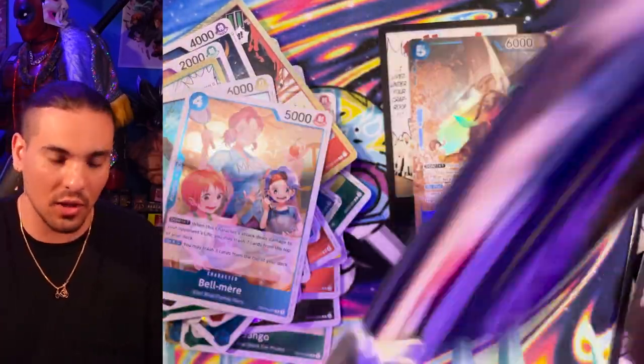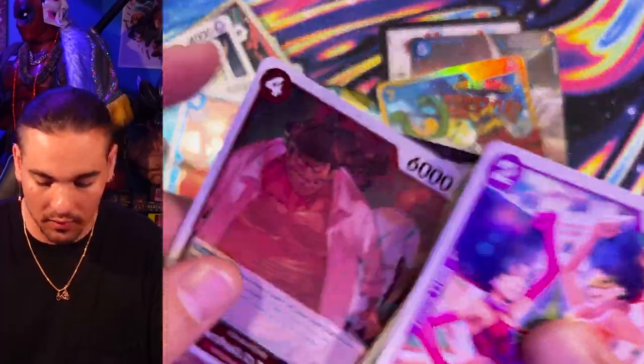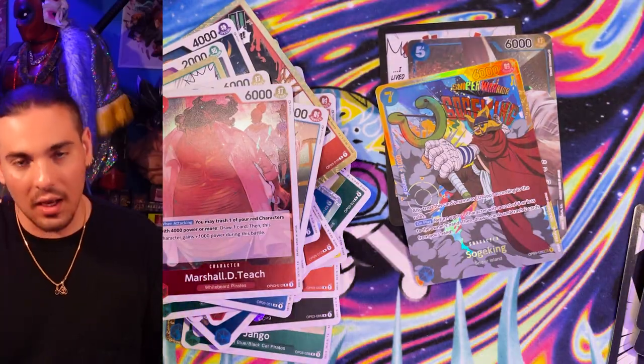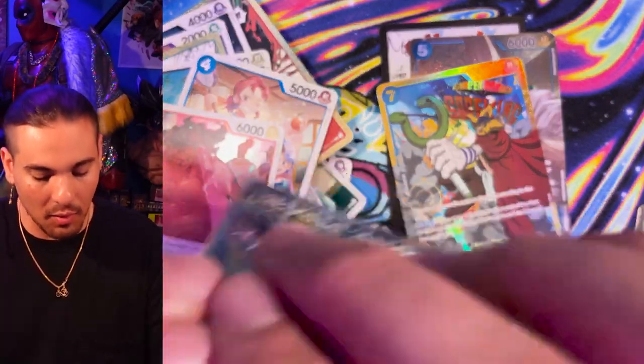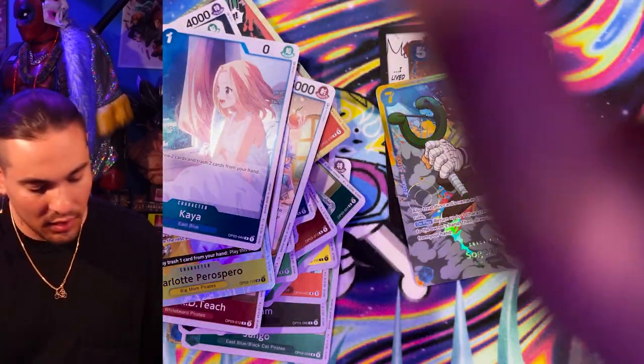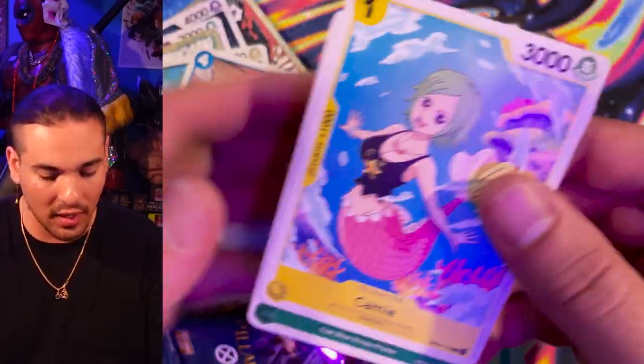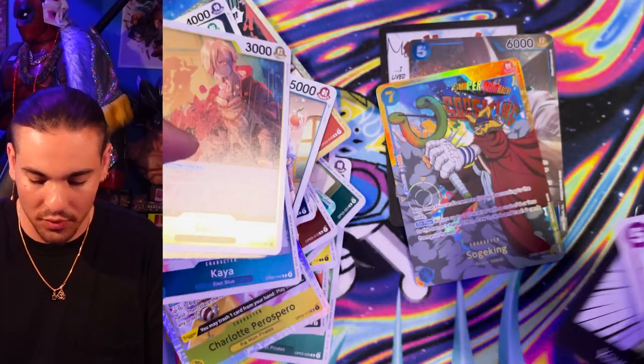You form a relationship with the person you're playing cards with — you're having fun, you're interacting with each other through little rectangular pieces of cardboard. There's our Usopp — not the god, not what we're looking for, but that's fine. While you're having this emotional interaction and exchange with your opponent, meanwhile you're playing this card that puts one of their life in the trash and then you get a life? That feels rude.